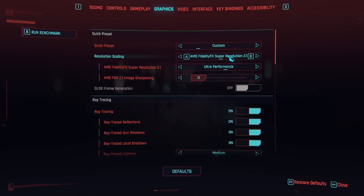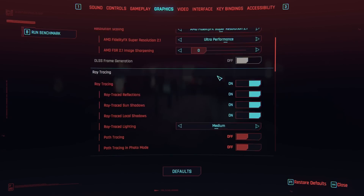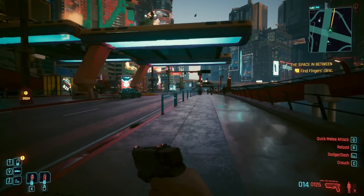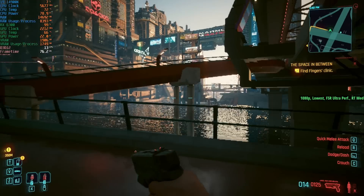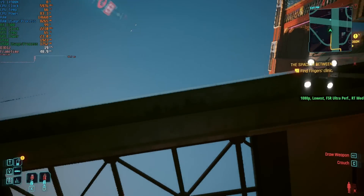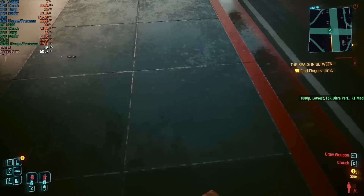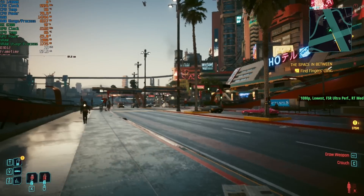Let's try FSR 2.1 with ultra performance — the most aggressive form of FSR — with all ray tracing options still on. Back in-game we're doing a bit better: 14 fps. If we look up at the sky we're getting nearly 20 fps, but you can't really play a game like this. Looking at the floor gets a similar result — pretty awful. We're going to have to turn that resolution down.